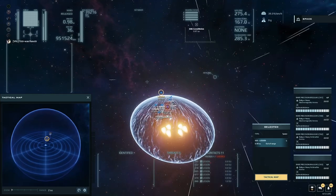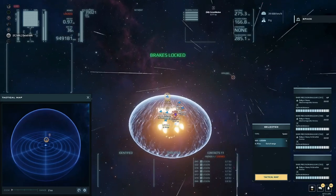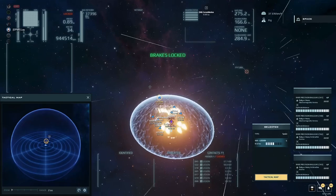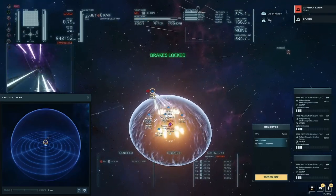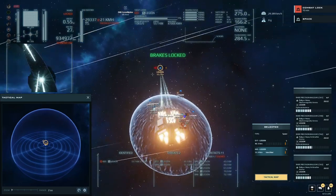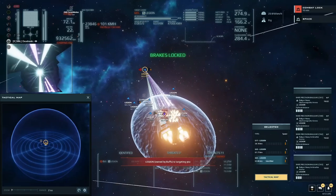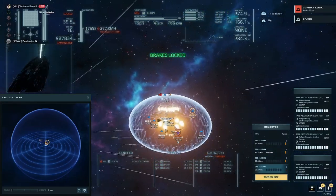I'll try two again. If you're engaged, it doesn't matter — just be final and wait. Identifying target. Shoot 665. I think he's cooled down. Yeah, they're all cooled down. He's half shields. Next primary will be 619.